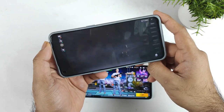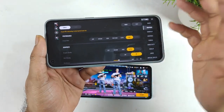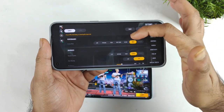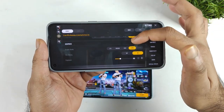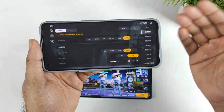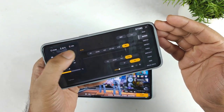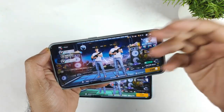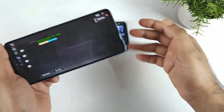Let me show you the graphics settings in the Snapdragon 778G processor. Here are the graphics settings and I'll select the maximum — highest frame rates and quality set to ultra as well. You can actually choose pretty much the highest levels in the Snapdragon 778G processor. Let me enable the real-time FPS meter — we will be able to get around 60 FPS in the Snapdragon 778G.